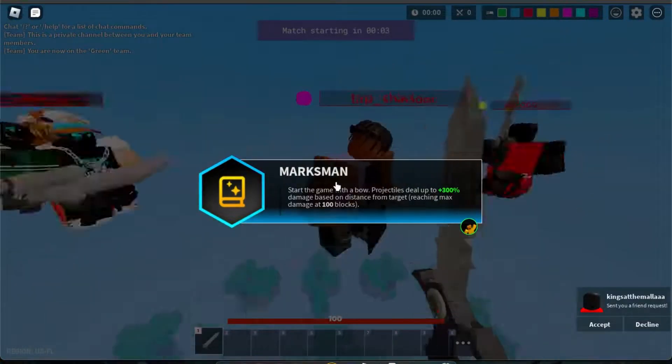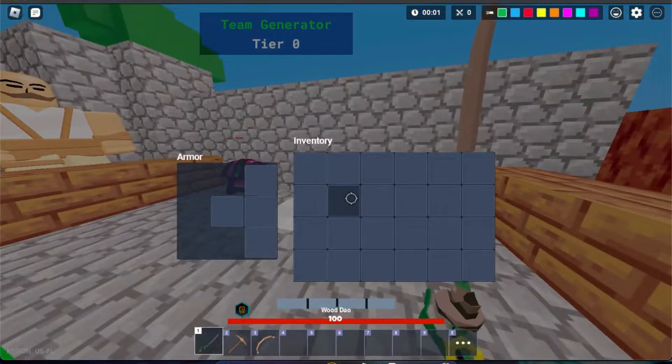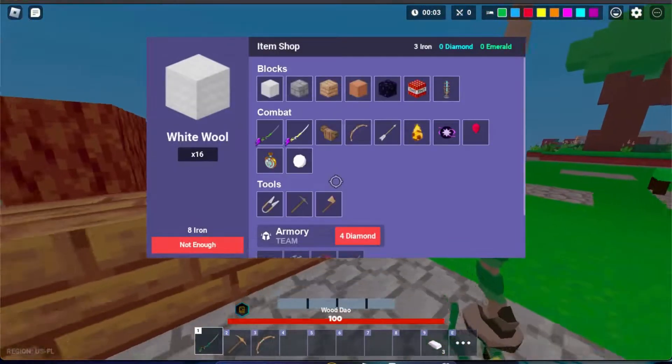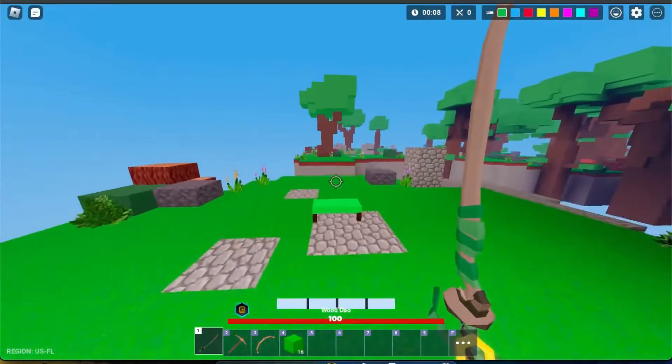Bedwars just reworked this relic known as Marksman, so I'm gonna try it out and see if it's actually good now. We have the bow when starting the game, but no arrows obviously, or else it'd be overpowered.